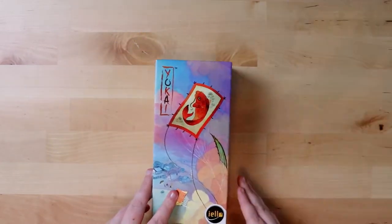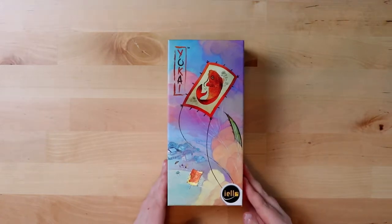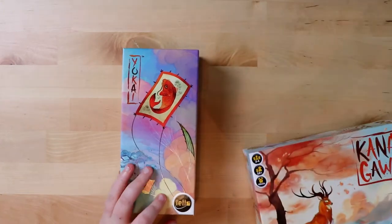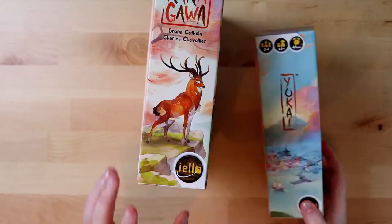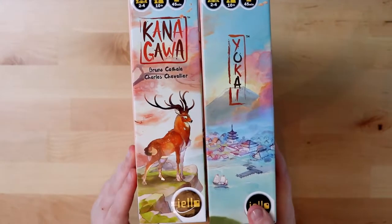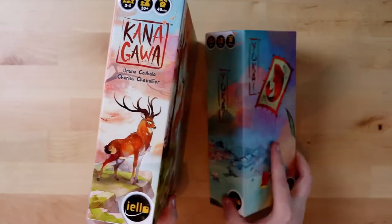Yokai is an expansion for Kanagawa and it's from Iello Games — and gosh, it's very pretty and colorful. I should point out, while I have the other box beside me, if you look at the side here it has a picture, and this side matches the picture. Isn't that super cute? I just thought that attention to detail was rather lovely.